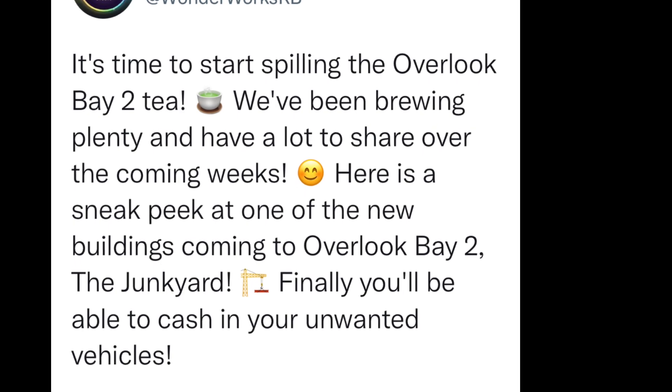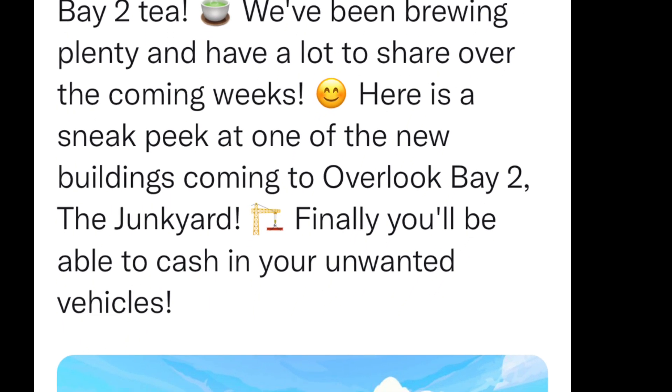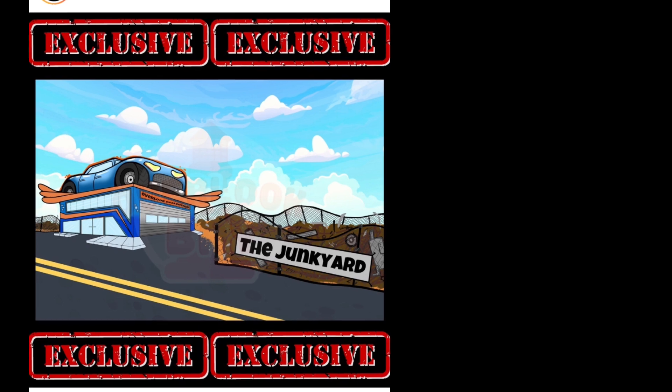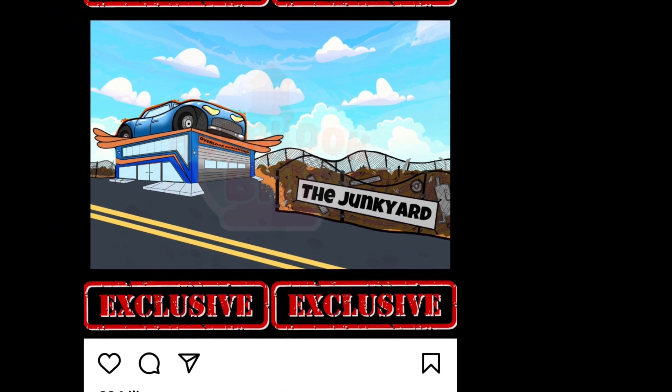WonderWork said it's time to start spilling the Overlook Bay 2 tea — they've been brewing plenty and have lots to share over the coming weeks. Here's a sneak peek at one of the new buildings coming to Overlook Bay 2, and it's a junkyard! Before they added pet recycling, everybody was saying they had so many pets they didn't want — and now we're going to be able to cash in our unwanted vehicles in the junkyard in Overlook Bay 2.